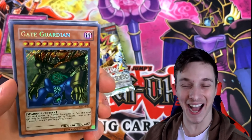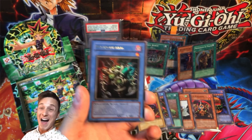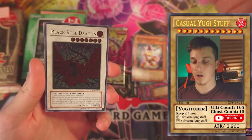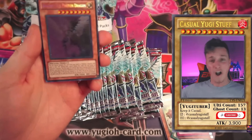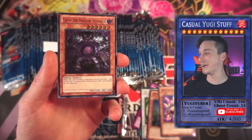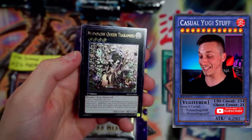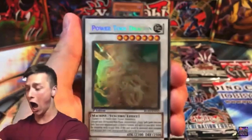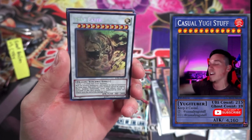Here we go! Rainbow Dragon — Secret Rare! Oh my god, we did it! Elemental Heroes! Stardust Dragon! Black Knight Dragon — Ultimate Rare! Oh my god, Galaxy Knight! Yes, we've gone! We are on the phone! Oh my god! What? We did it again!